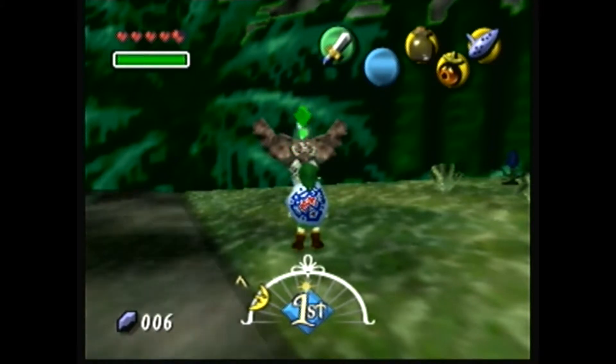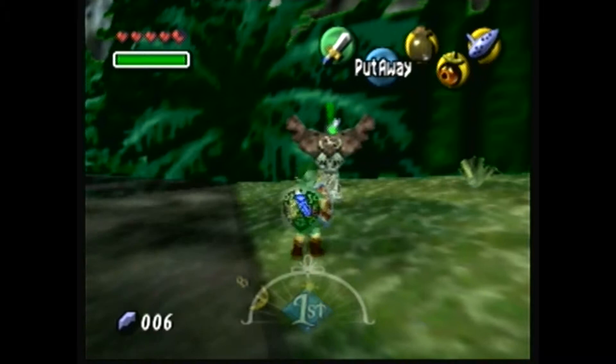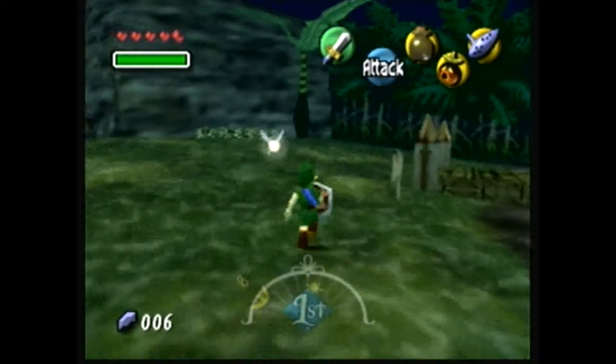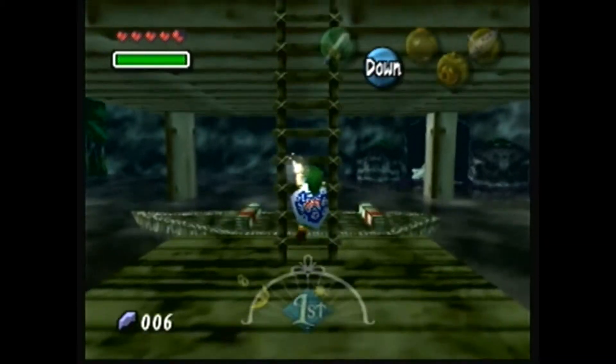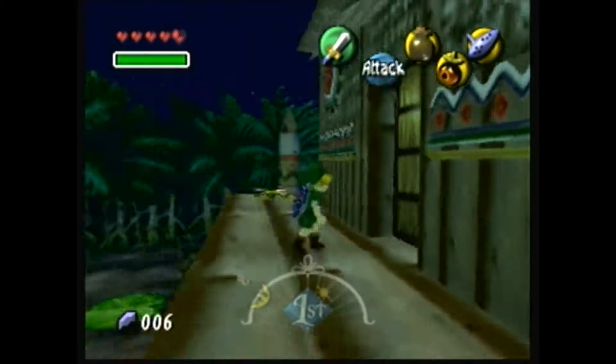Hello everyone, this is TailsFail109 and welcome back to Let's Play The Legend of Majora's Mask. In the last video, we got our way to the Southern Swamp and started taking care of certain matters of business, specifically with the Twin Rover Sisters, Koume and Kotake, in which we saved one of them from the woods with a potion.